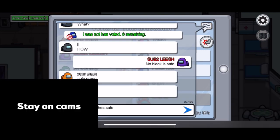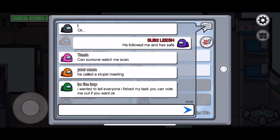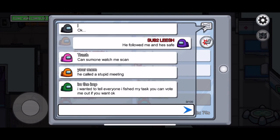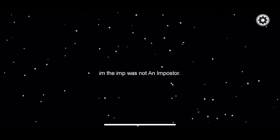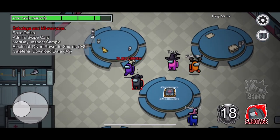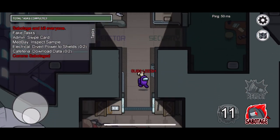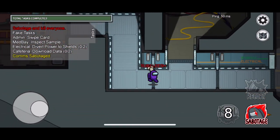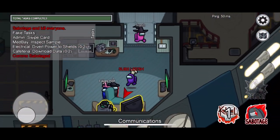Tip number three is good for the crewmates but an even better one for the imposters, and that is to stay on cams. I'm not saying stay on cameras for the entire game, but stand near cameras for most of the game. Obviously when you're the imposter you don't have tasks to do, and I feel like a lot of people get caught faking tasks. So why not just not do any tasks and stay on camera? If someone asks where you were, you can say 'I was on cameras' and someone will probably have seen you there.